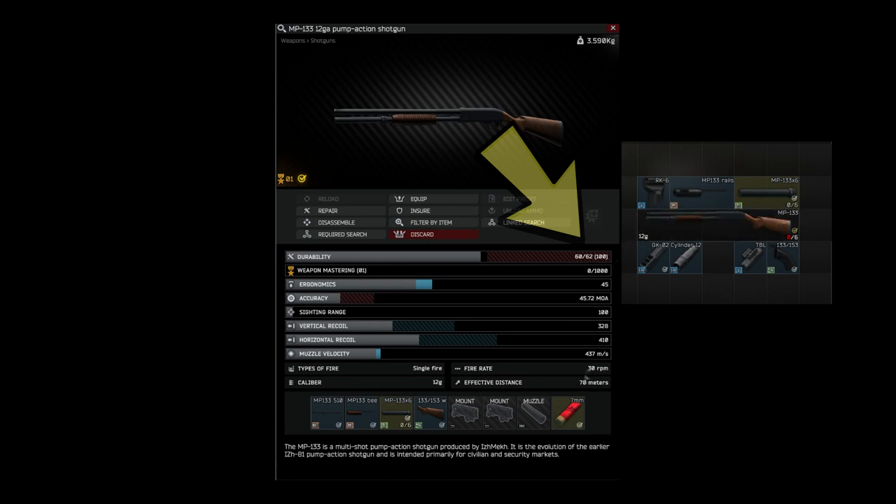Once you have all the parts, let's assemble the weapon. First of all ensure that your weapon durability is above 60% and that there are no shells or ammo inside your chamber as well as your magazine.